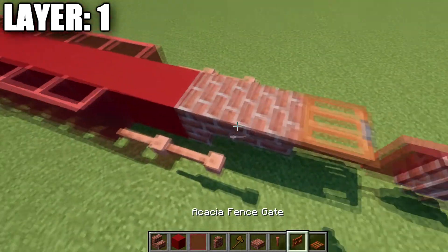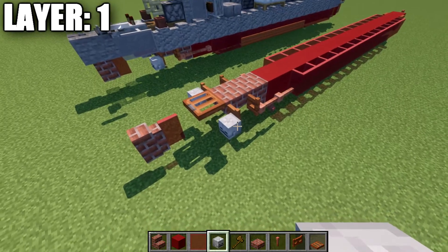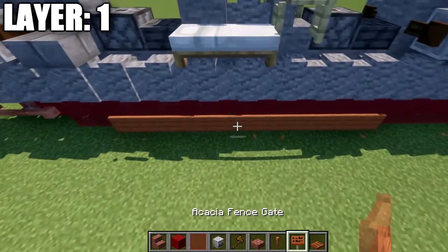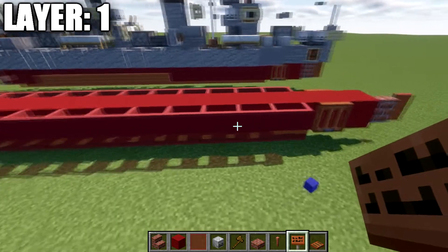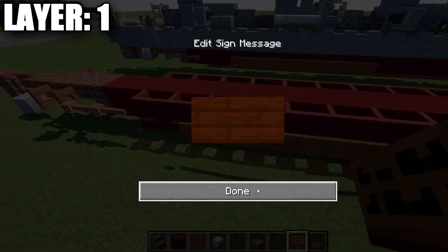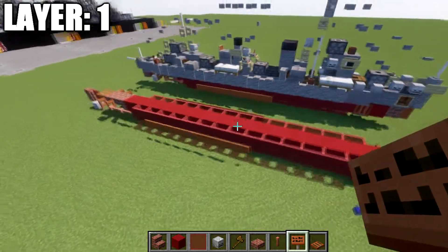We place down an acacia wood fence gate, open it toward that top slab — same thing on the other side — then place skeleton skulls coming off those fence gates. Note: skeleton skulls cannot be placed in water, so you can use birch wood slabs as an alternative. Then we grab acacia wood signs, placing them on the third glass pane from the back and the seventh glass pane back from the front, connecting our lines together with a row of signs on both sides. That completes layer one.